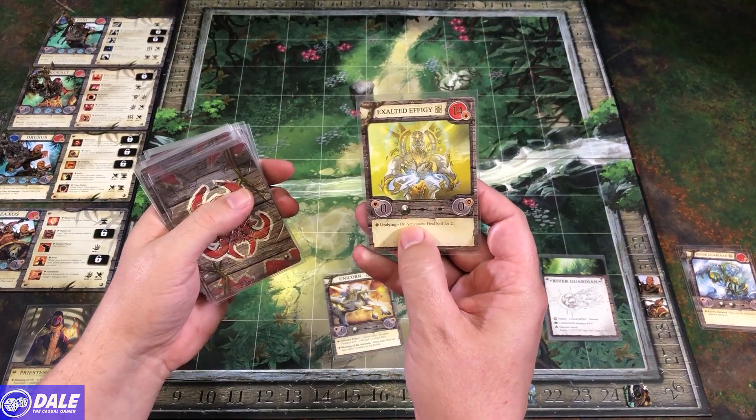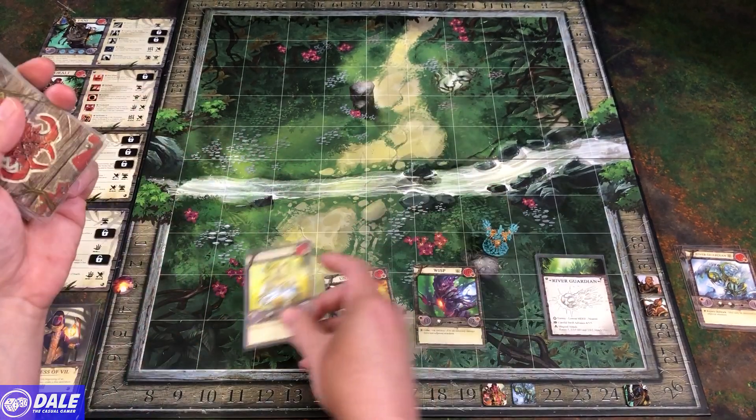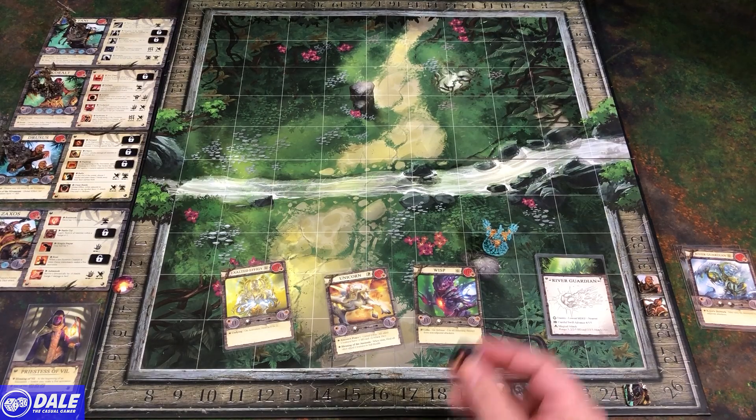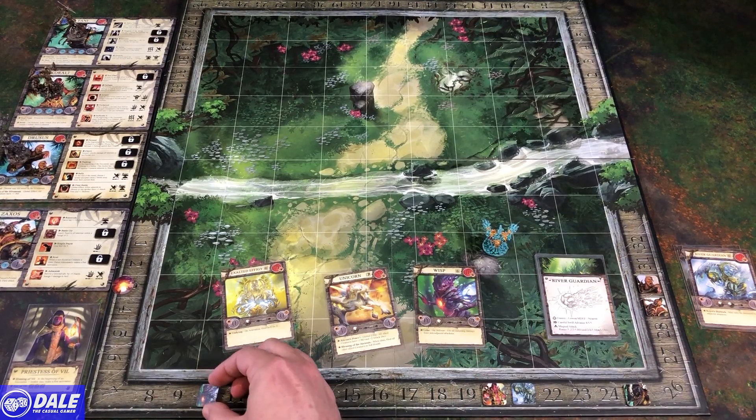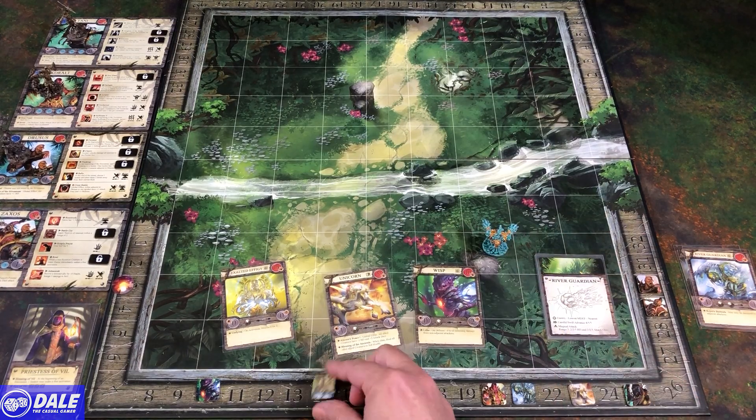Lastly, the exalted effigy is back. On activation, he'll sell for two. So we go ahead and place their health: the wisp is going to be a 10, unicorn at 23, and the effigy at 14.